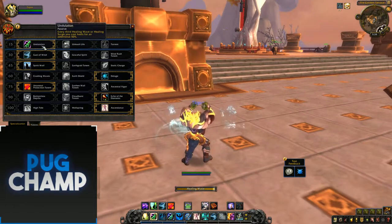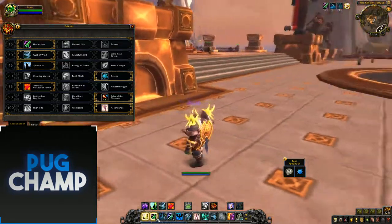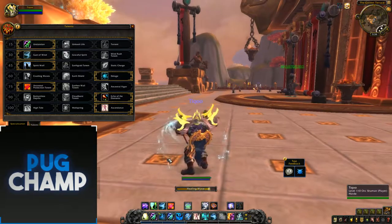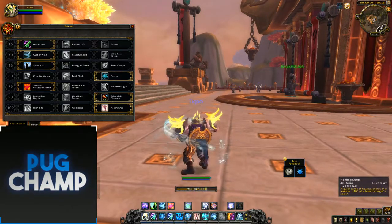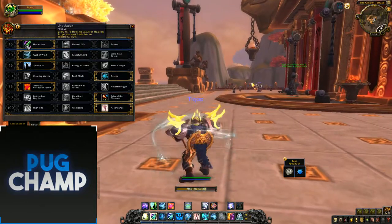So I just take Undulation, because after you've used Healing Wave two more times on the same target and they're still taking big damage, you can use your Healing Surge on them and get them topped off really quickly with increased healing.